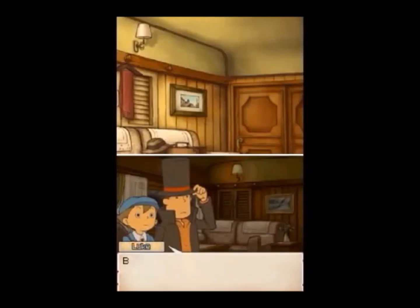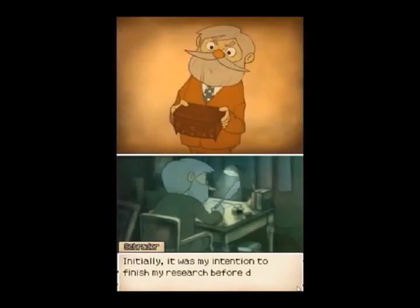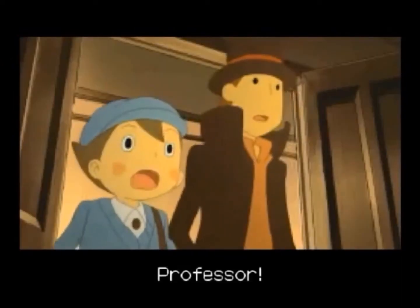Each Professor Layton game has an original and complex story, and this game is no different. The story centers on an ancient relic known as the Elysian Box, which is said to kill anyone who opens it. Layton's mentor Andrew actually manages to get his hands on it, but surprisingly he gets killed and the box gets stolen.